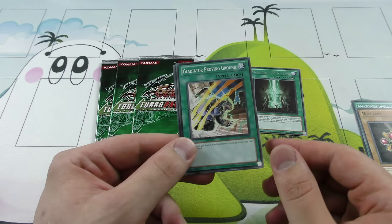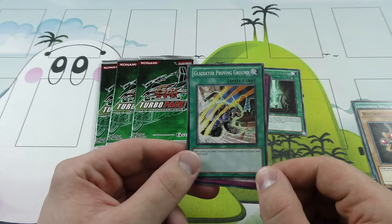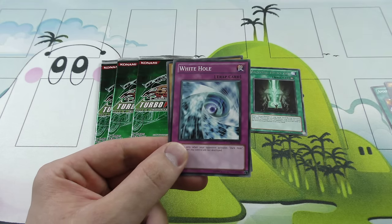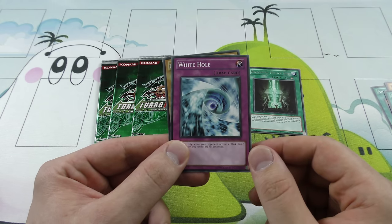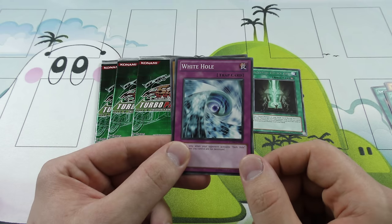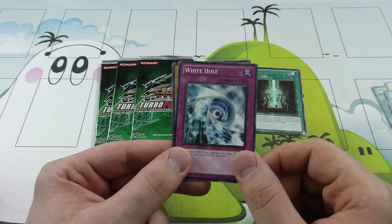Gladiar Proving Ground — basically like a Reinforcement of the Army for Gladiar Beast monsters. You can add a level four or lower Gladiar Beast monster from your deck to your hand. Very cool card. A White Hole — so basically if your opponent activates a Dark Hole, you can activate this and it makes it so your monsters don't get destroyed but theirs do. It essentially just negates the Dark Hole, because most of the time when a person uses Dark Hole they don't have monsters — unless they're playing Yang Zing.